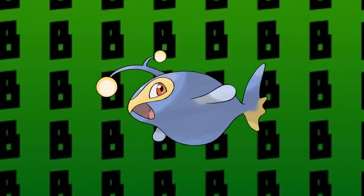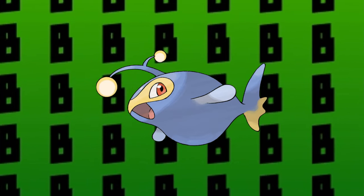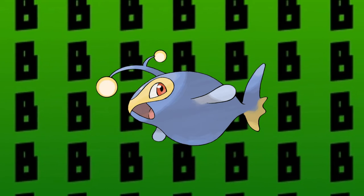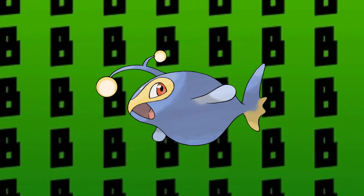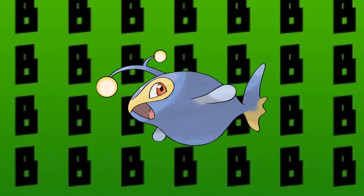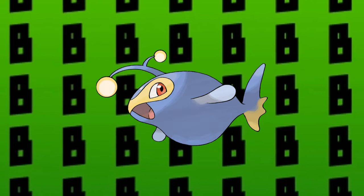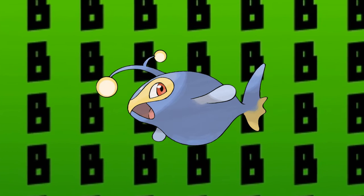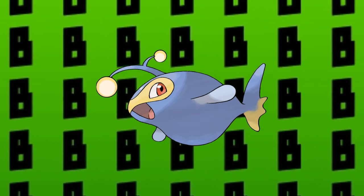The next Pokemon I'm going to include on my team is going to be Lanturn, another really superb Pokemon from the Johto region that I don't see used enough on playthrough teams. It has a fantastic typing with Water and Electric, and it has two weaknesses which are Ground and Grass, one of which it can cover itself. Lanturn covers up most of my weaknesses that my other Pokemon have, and it also gives me a bit more viability in even the competitive circuit. That's it for my second Pokemon — let's move on to the next one.